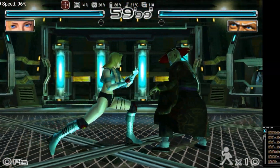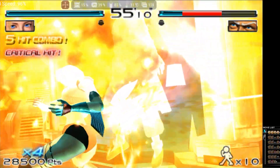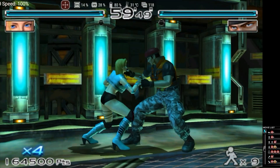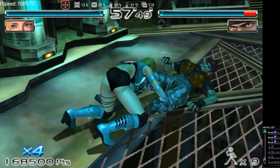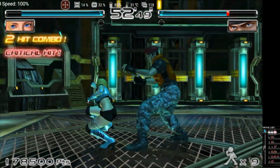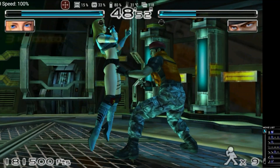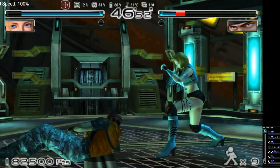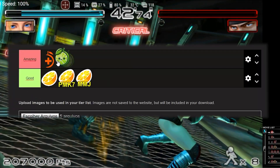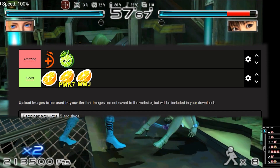Finally, we have Line 3DS, which started modestly as a Citra fork with few improvements but, over the months, has implemented several functionalities and hacks from Citra MMJ, focusing on more modest devices. Line 3DS has evolved significantly, gaining an intuitive interface and solid performance. In the shader compilation tests, it came in second, only behind Citra MMJ. Perhaps if it adopted the Antutu trick, its performance could match that of Citra MMJ. Due to its modern features and good performance, Line 3DS will also be placed in the amazing tier.